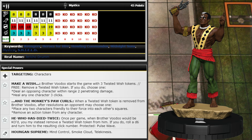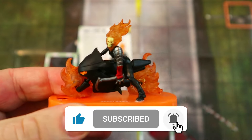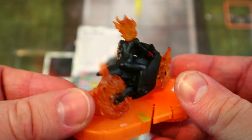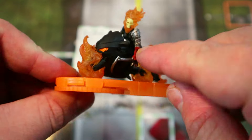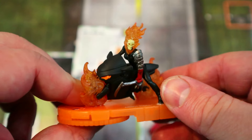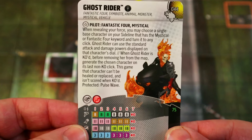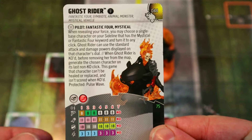Next we've got the Alejandra Ghost Rider — one of my favorites. She looks really awesome. She has the Mystics team ability and keywords: Fantastic Four, Symbiote, Animal, Monster, Mystical, and Vehicle. She has a Symbiote keyword which means she can be equipped with either symbiote for free — the black one gives Steel Energy and Stealth, the red gives Steel Energy and Blades.